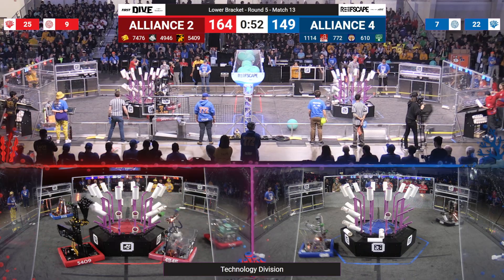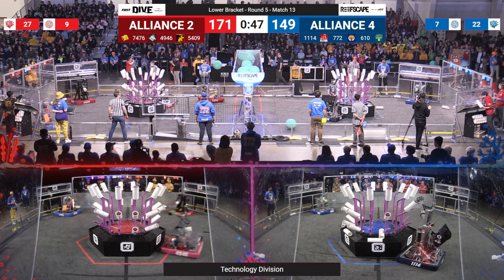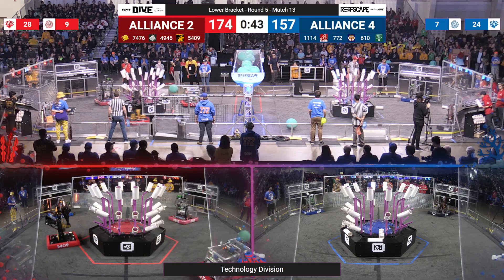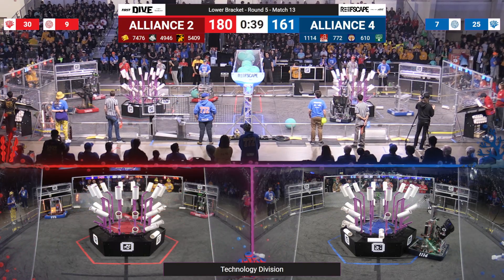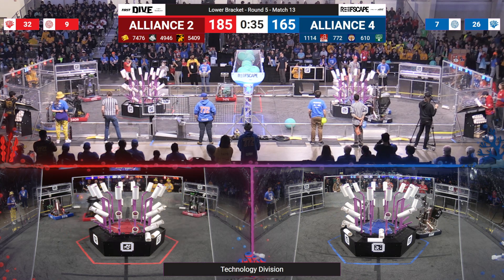Red alliance has the lead with 610 going to drop off more L3 coral. Here comes 1114 dropping off another L3. They line up and they're good to go. Your red alliance has completed level 4 and level 3 — they're now going down onto level 1, courtesy of the AlphaDogs. Chargers going to keep going on L2. Here comes more L1s from your red alliance.